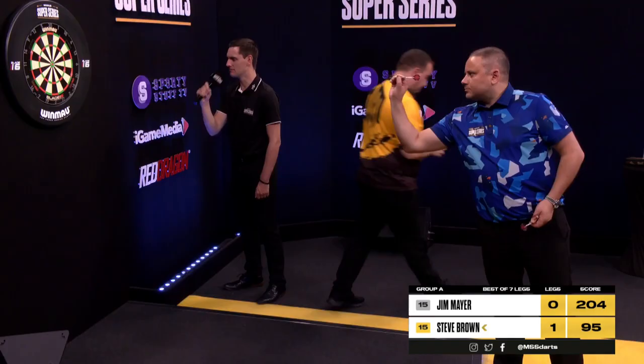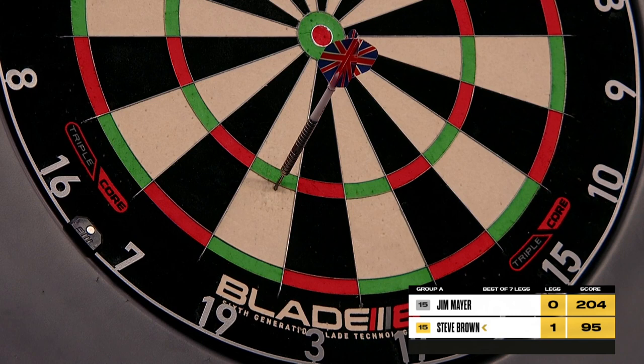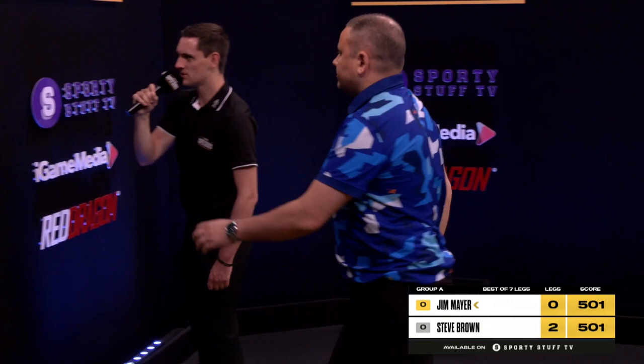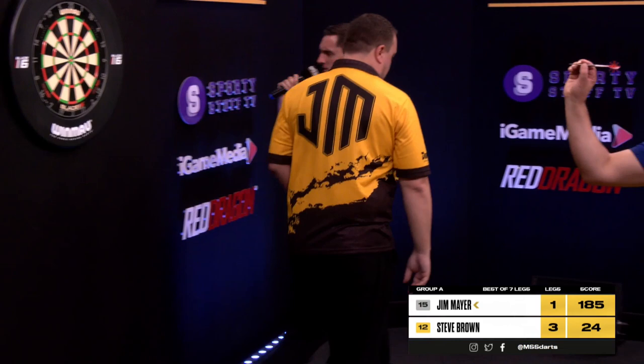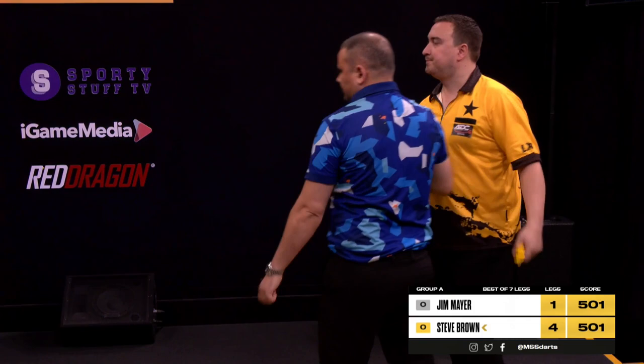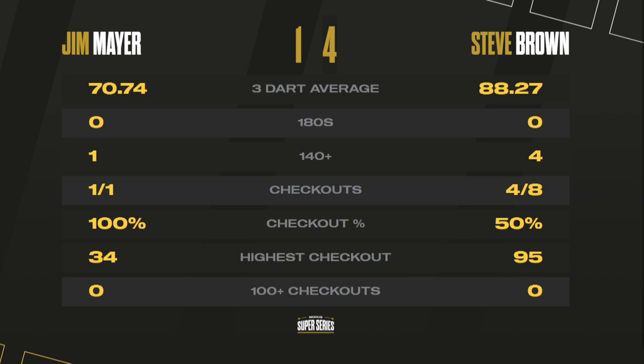Coming up after the break, Jim Mayer takes on Steve Brown. Game shot on the second leg — double, double 19. Steve Brown loves those rascal finishes. Steve replied 24 — that's a hat-trick of wins for Steve Brown, a 4-1 win against Jim Mayer. After that opening defeat to René Eidams, Steve Brown has won three in succession and posted the highest average of the day: 88.27, four out of eight on the finishing, including a classy 95 with two double 19s.